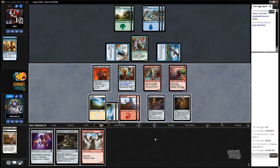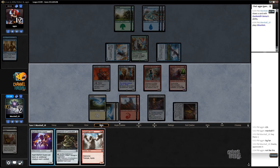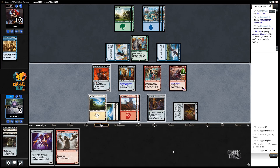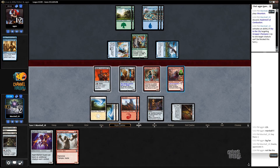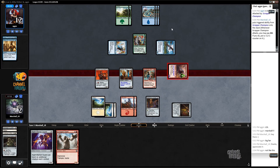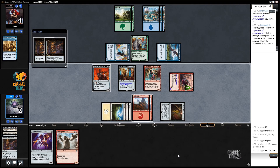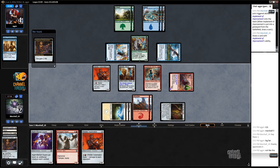They have to have something here, right? They can't just do nothing. I'm going to discard the Implement and attack. Yes! This is kind of the big moment - if they have something, we know this game plan will not work. They didn't have anything. Alright, let's crack this Implement - if I hit a land or a castable spell I will play it.